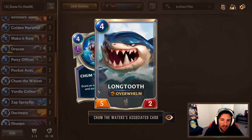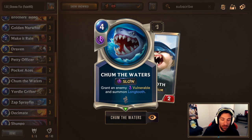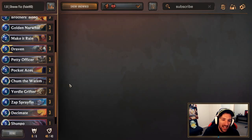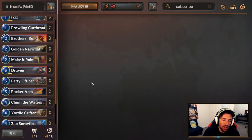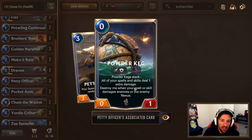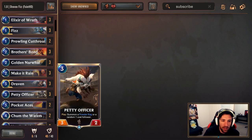Two copies of Chum the Waters for the Long Tooth — it can grant vulnerable to enemy elusive units, but it can also act as another kind of elusive unit where we use Long Tooth on a small chum blocker, being able to buff our Chum the Waters with cards like Pocket Aces as well as Brothers Bond to attack our opponent in the face. Three copies of Petty Officer because it's a pretty good all-around unit which may every now and then provide us with a keg for Make it Rain if we need. Most of the time you'll play it for a unit.